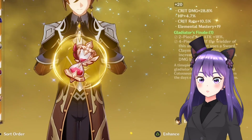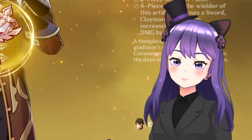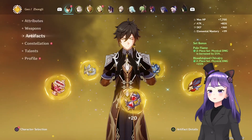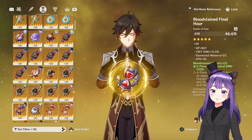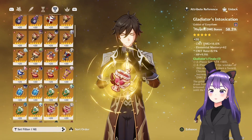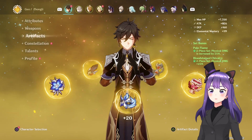For me, I have almost 25k HP, so it's pretty enough and I can put attack on the sands for greater damage. For the goblet, you would want Geo damage bonus, and for the circlet, crit damage or crit rate. As for the physical build, you would want attack percentage on the sands — HP is not really recommended here. Your main focus should be on increasing the damage of his normal attacks. For the goblet, you would want physical damage bonus, and for the circlet, a crit piece.